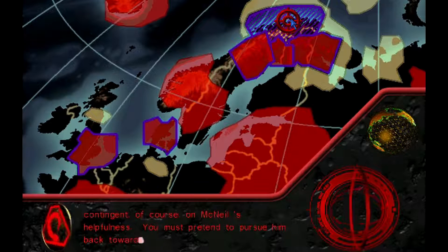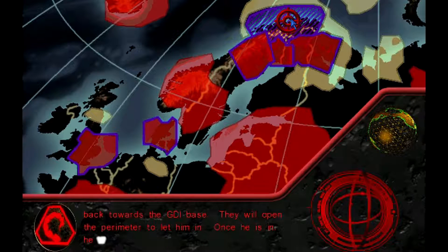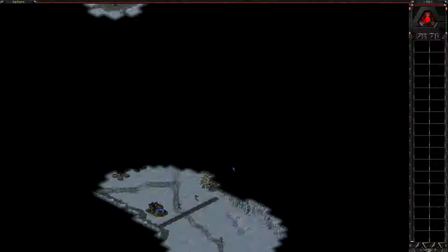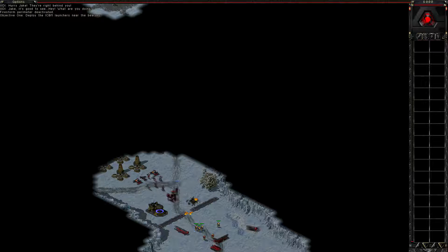We must pretend to pursue him back towards the GDI base. They will open the perimeter to let him in, and once he is in, he will deactivate the perimeter shortly thereafter. Here we go. Jake's gonna make his way through. He has a different sprite now. We are going to make our way north - we have a nice strike force here, and we also have the commando cyborg, which is always useful.